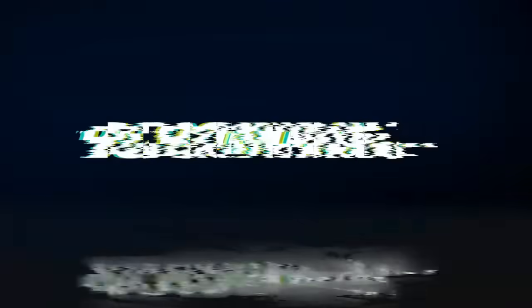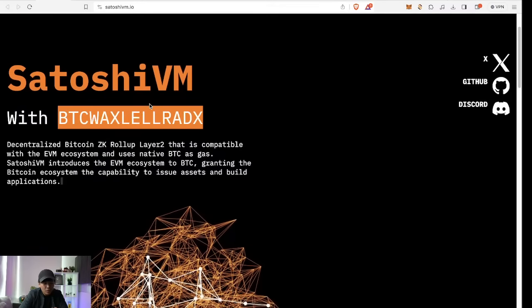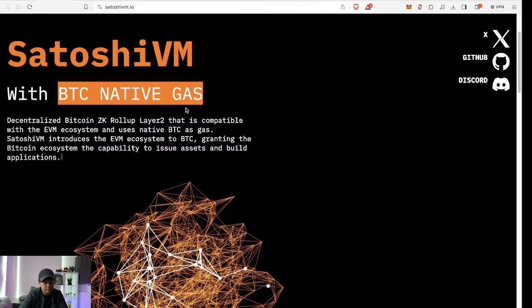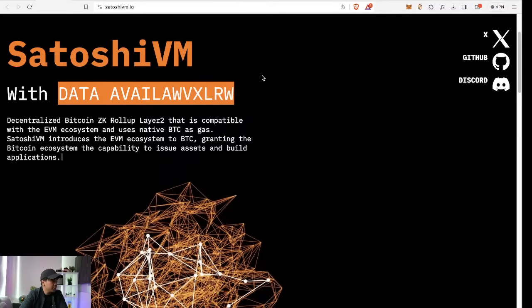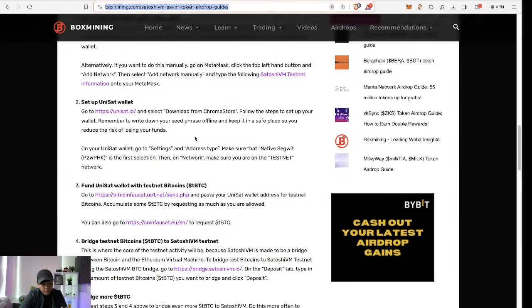For those of you who don't know, Satoshi VM is essentially a ZK rollup for Bitcoin that is compatible with the Ethereum Virtual Machine ecosystem. I think this is one of its kind because it's a Bitcoin protocol that allows you to bridge to Ethereum natively. It uses Bitcoin as a native gas token. We have a full guide on boxmining.com, step by step, so you can go straight to that website — it's very straightforward.